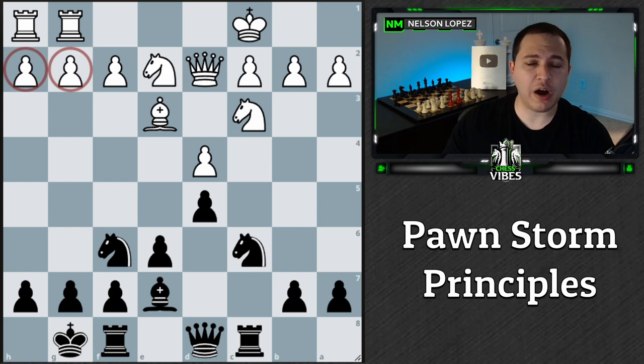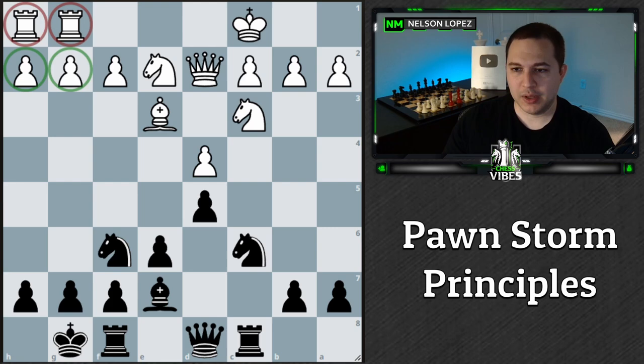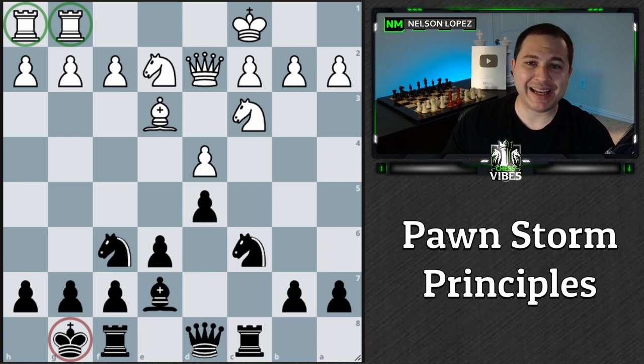The point behind a pawn storm is to try to trade off these pawns. For example, if white could trade this pawn for that one and this for this, and those pawns just disappeared, black would be completely losing — the game would basically be over. Look at these rooks: nothing could stop them. The only reason black is doing fine is because the rooks are blocked off behind the pawns. The goal of a pawn storm is primarily to trade the pawns and open up the files for the rooks, because rooks are extremely powerful at attacking the king.